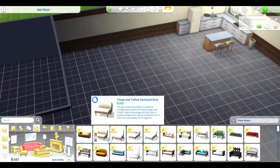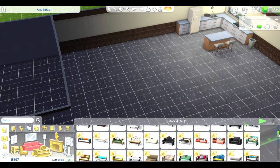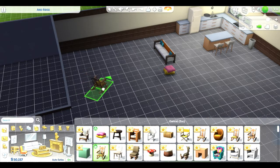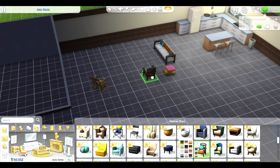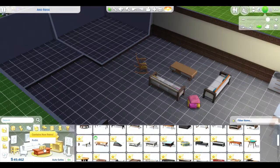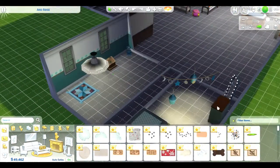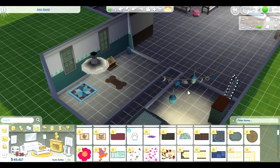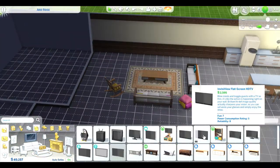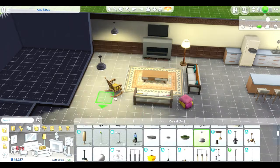I was honestly confused about what to do with the wallpaper. My mom is an interior designer and I don't really want to show her this house — I feel like she'd be like, 'Nadia Shamaya, what is this?' But actually I think I'm going to show her. I also didn't really know how to use the control tools, so I couldn't size anything up or down or change direction, and I don't even think I had bb.moveobjects on at that point.